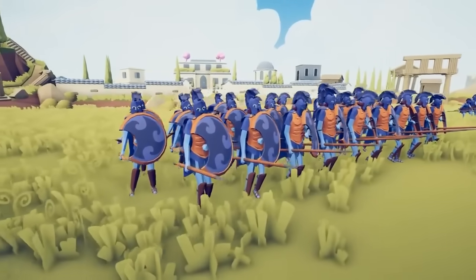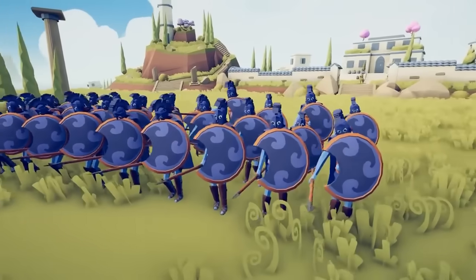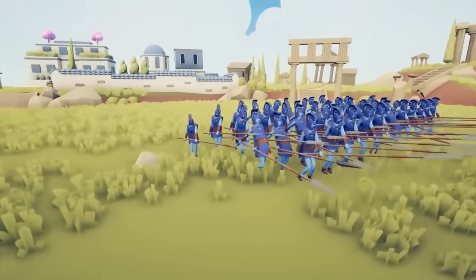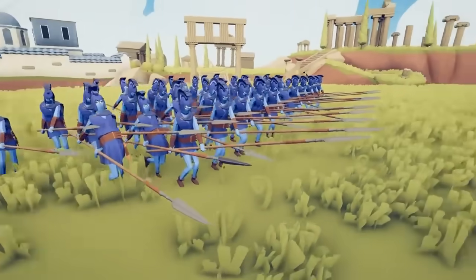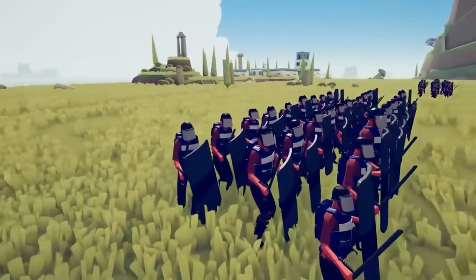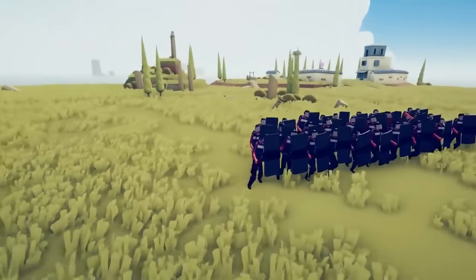Throughout history, one of the best tactical formations of soldiers at war, especially in ancient warfare, was the phalanx. It came in two varieties: a shield phalanx, or these Macedonian pikemen with a pike phalanx. Now that we've got the modern faction in Totally Accurate Battle Simulator, let's try out a riot phalanx formation and see who wins.